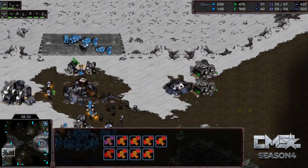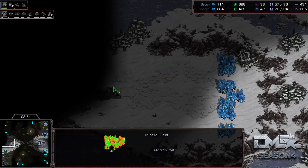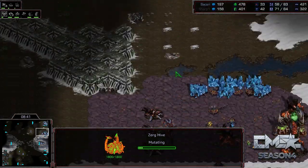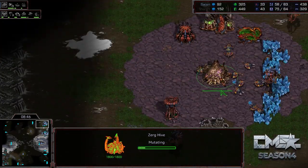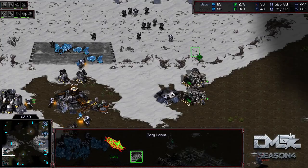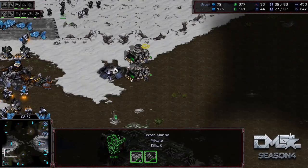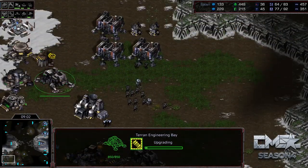Saxry with that group of Mutas trying to harass a bit. There's a hole here so Sharp will be able to take this base relatively soon. Tons of gas being mined, and the Hive on the way. Second evolution chamber — I'm sure he'll start melee upgrades here momentarily. This is definitely looking like it's going to turn into Ultralisk play. A little group of Marines and Medics coming out. There's that plus two attack, which is so important.